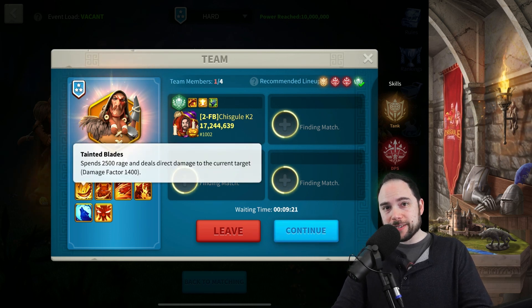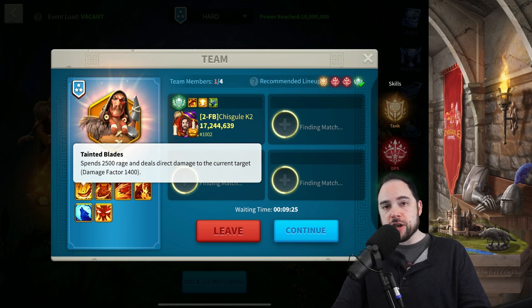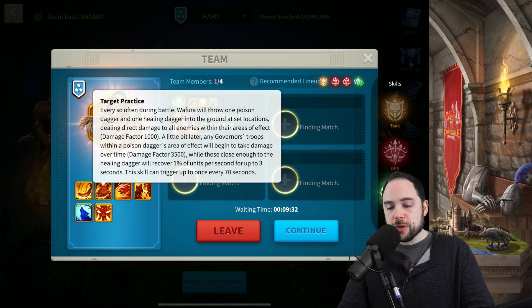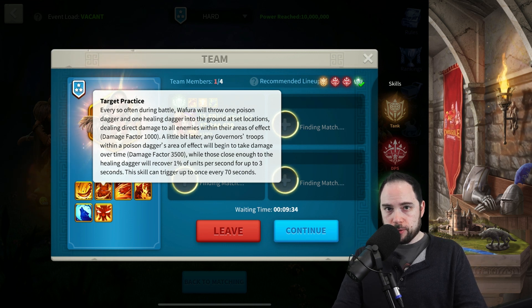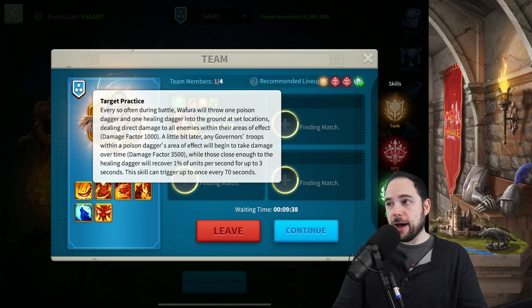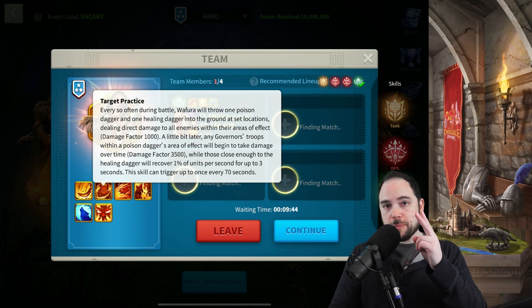Their active skill deals direct damage. Worth noting, there is no area of effect damage in their main attack, so the tank can stand wherever relative to the rest of your party. The next ability throws darts onto the ground — two darts that are going to land, and it's going to be the same place each time, but one of them will do damage and one of them will be a healing dart.